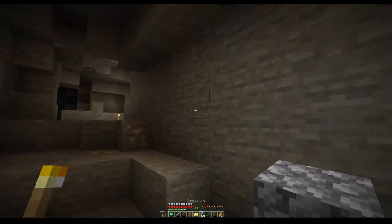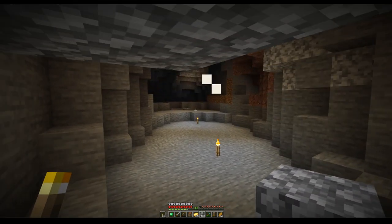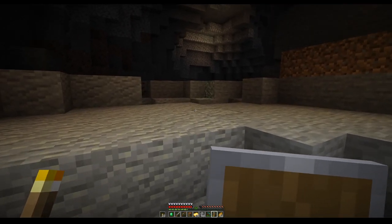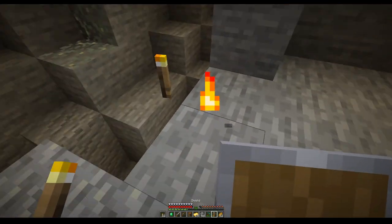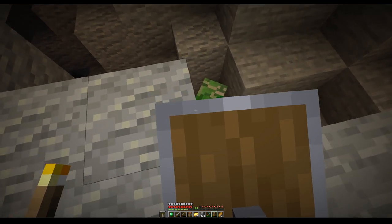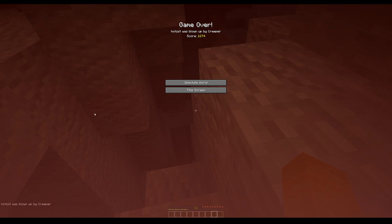There's an enderman — maybe we can entice him, get us an ender pearl. Come on. That was mean — jumped in the back, pushed me into the creeper and dying. So yeah, that's the end of this season's nomadic challenge.